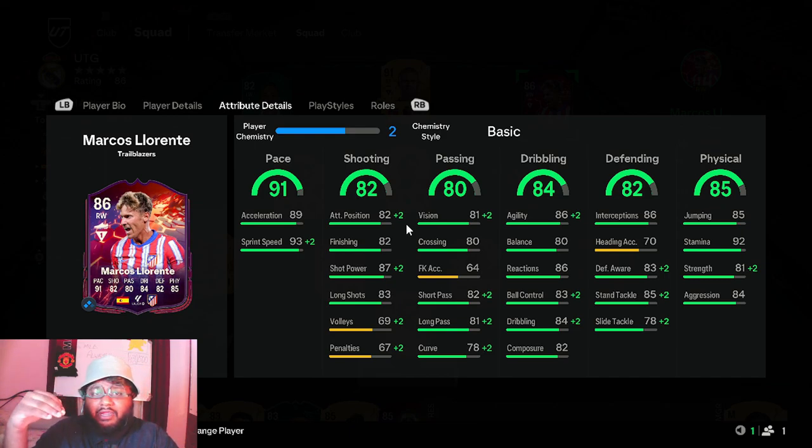Looking at the stats, he has insane stats — everything 80 or above. Passing is the only thing at 80. His pace is 89 acceleration and 93 sprint speed. I got two chemistry out of three in the squad, so those are the upgraded stats you're seeing — plus two in most places. Under defending he has 82 defending overall, with 83 defensive awareness, 85 stand tackle, and 78 slide tackle, all with plus-two bonuses.